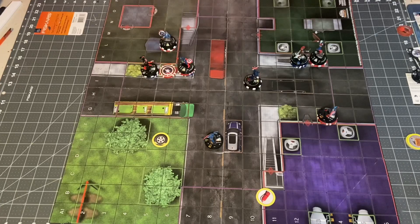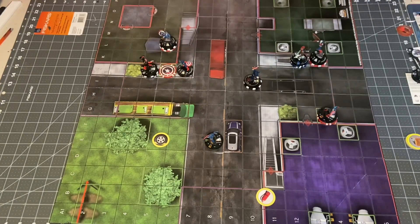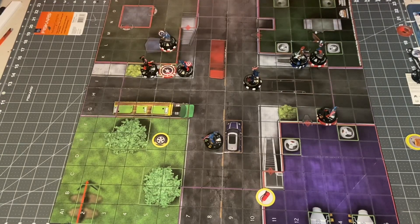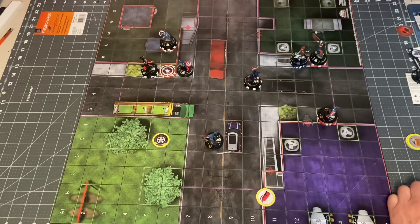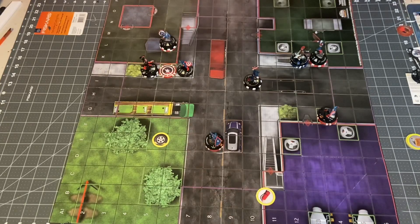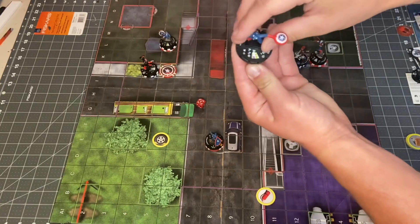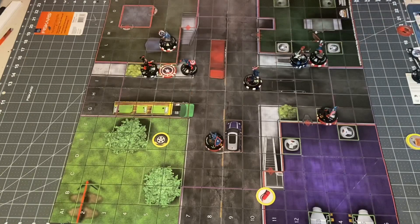Next up is main set Steve Rogers — he is just going to clear. He just has Leadership and Avengers Assemble, but my force is only him. Next up is Hydra Captain America. He'll Leap Climb 5 squares and try to shoot main set Steve Rogers — 11 to an 18, that hits for 2 damage. One, two — getting close to those KOs.